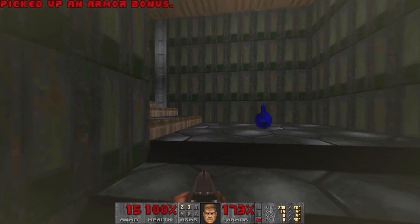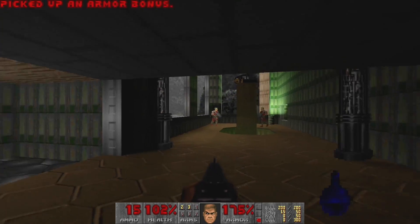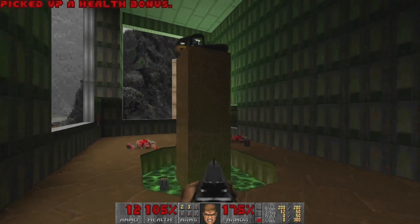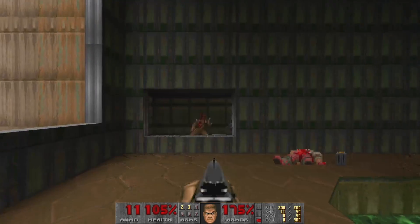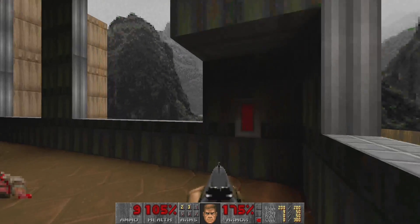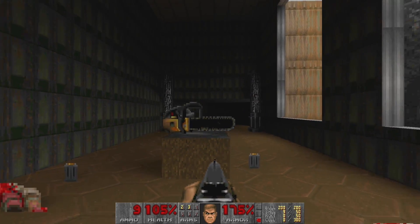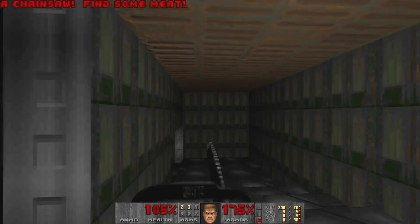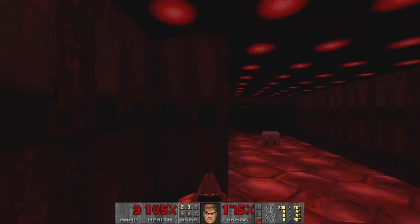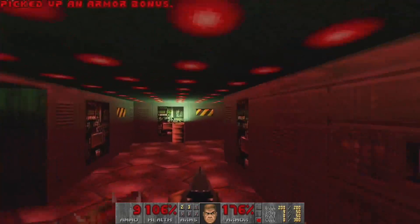Secret area - what do we find? Two rifle dudes that need to be killed, an imp, another zombie man, and a chainsaw. Heck yeah! Chainsaw - find some meat! Definitely going to find some bad guys to turn into freshly chainsawed zombies and demons.